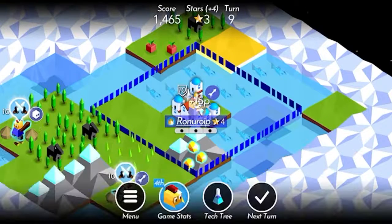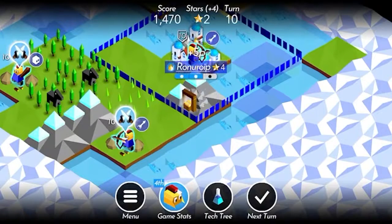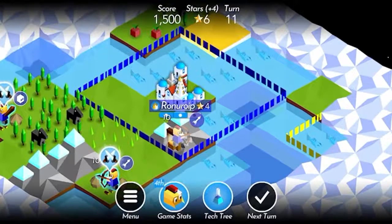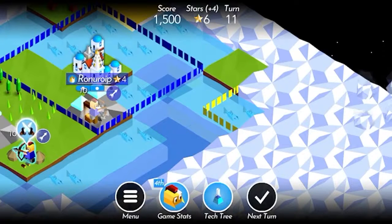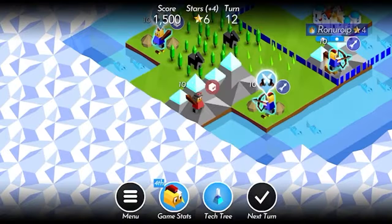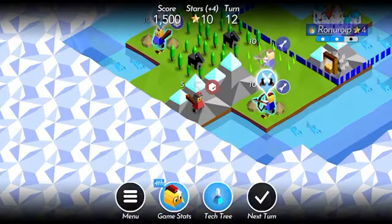We'll train up another archer over here and we can make a mine. It looks like the Omagir are over here, probably on this tile or maybe on that one. That's definitely something to keep in mind, although probably not a huge concern for us right now. Oh! The Shinshi — those are a huge concern for us.